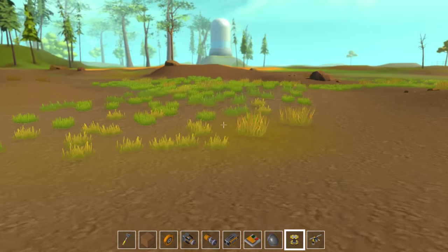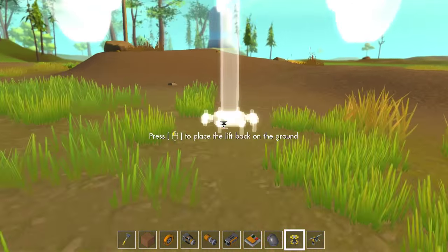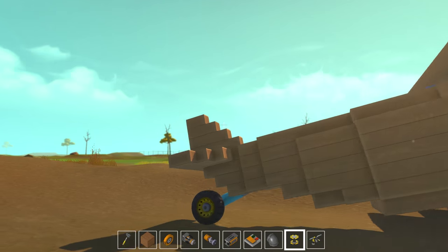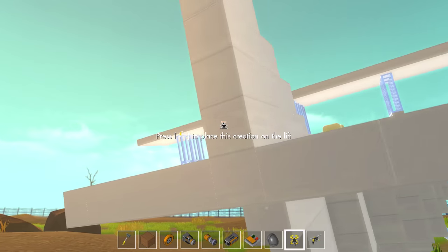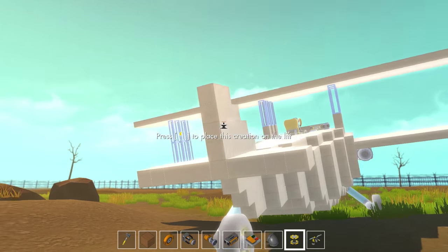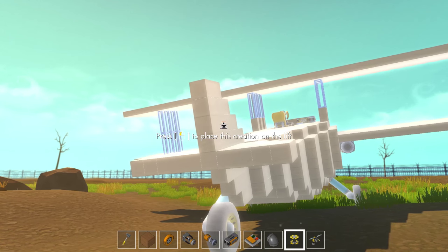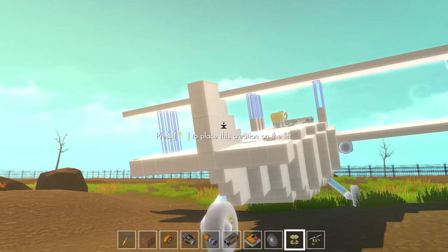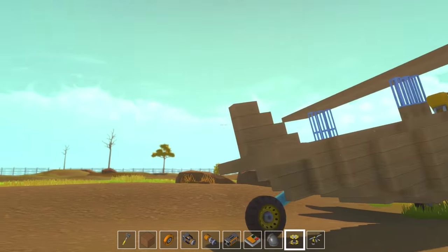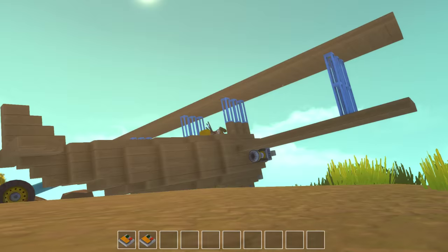It needs some balancing because when you're trying to fly level, it pulls up a bit. I had forgotten that you do normally have the ability to control back here, so you should be able to do the yaw manually. We could probably add another suspension glitch to be able to do the yaw such that you can really seriously control the plane.